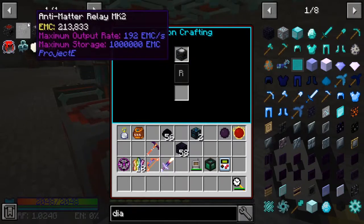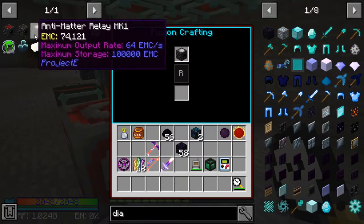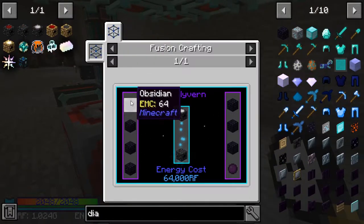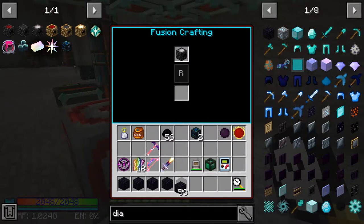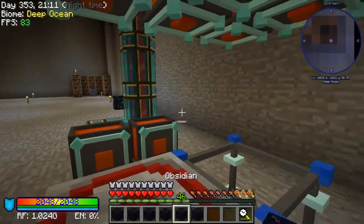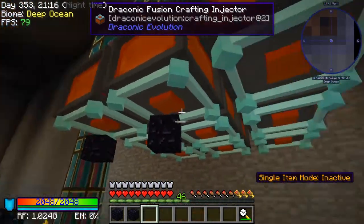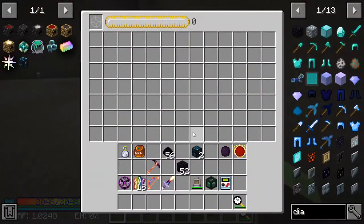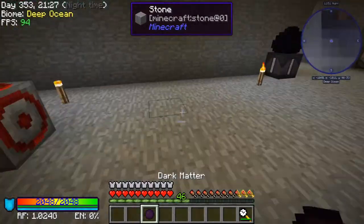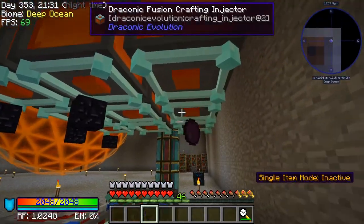I'll keep you here for this because we haven't done this on camera really all that much. So this one's going to require a piece of antimatter and then — how much obsidian? Seven. So let's just set this out, and then all we'll have to do is get the dark matter duped, because I don't want to lose our only dark matter. There we go.